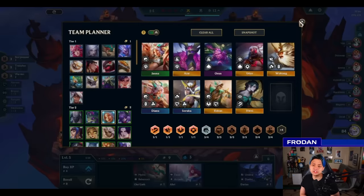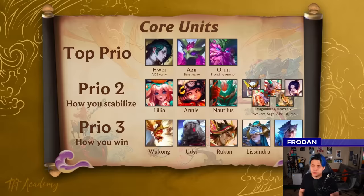We took Talisman of Speed for more damage and opened our team planner to showcase the core units we want to play around. In terms of playing Fast 9, there are three core units everyone wants to play around because of what they provide: Hui, Azir, and Ornn. Hui is the AoE carry that nukes and hits the back line, and he also heals your team. Hui is just straight-up overpowered — a lot of people expect him to get nerfed, so get the free LP while you can. He even gives you a free duplicator on whatever champion you want over the course of turns.